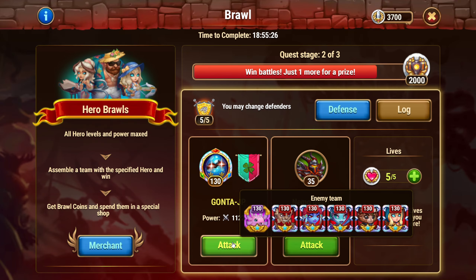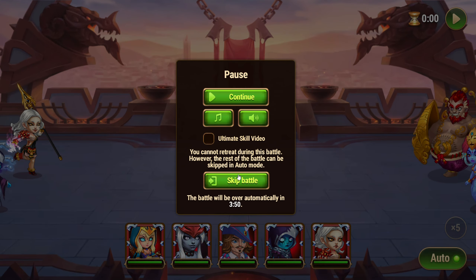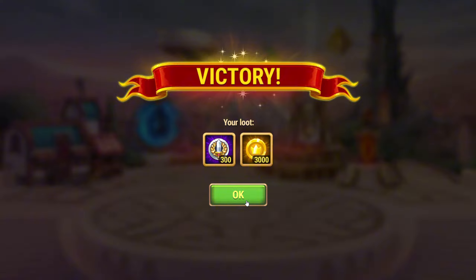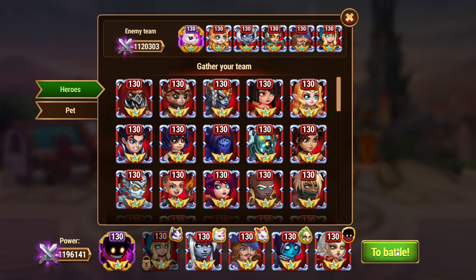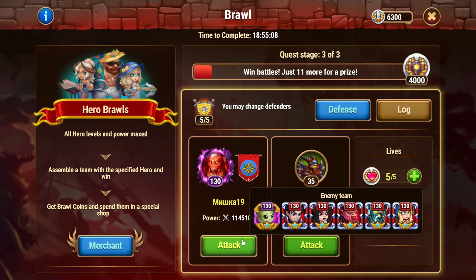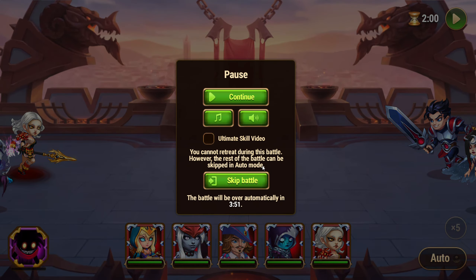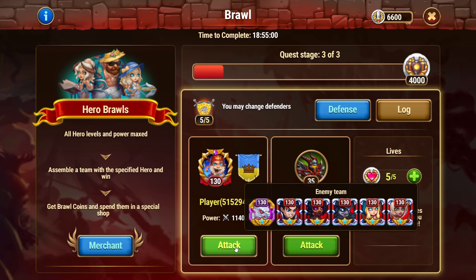This team setup will give you a stronger advantage when facing Ching Mao tank teams. Keep in mind that the team with Ching Mao is more fragile but extremely effective, capable of taking down 90% of teams. Despite its vulnerability, it can dominate most matchups, and I believe you'll enjoy the gameplay and find it highly rewarding.